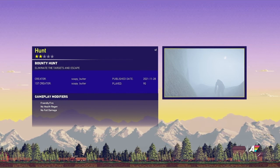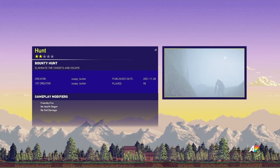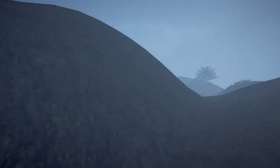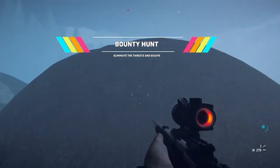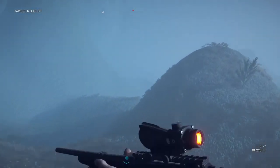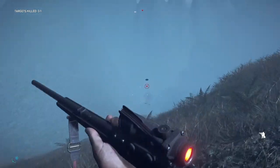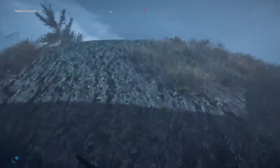This map has an object value of eight. How is that possible? I thought the sky would count as an object too. It's our favorite map type. I'm not sure if I'll complete this - just assume your only loadout is from the start. But it's a co-op map! Gameplay modifiers: friendly fire, no health regen, no fall damage. It's a yeti hunt map - what a way to have it.